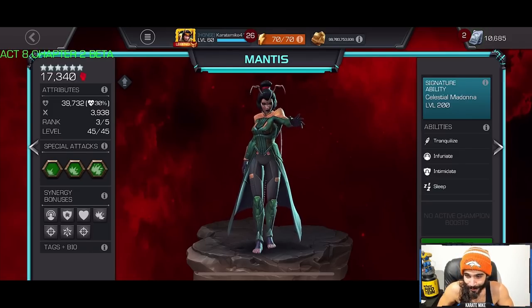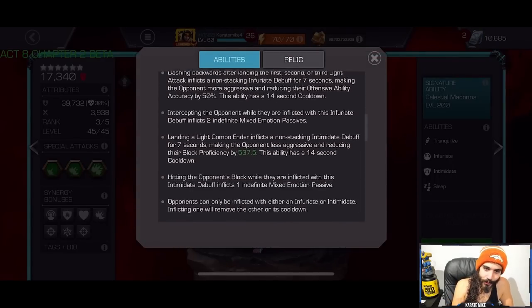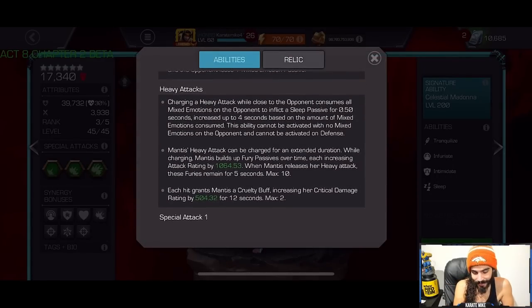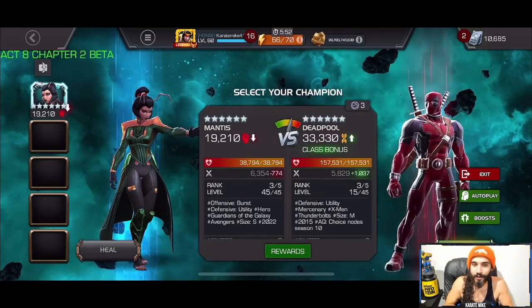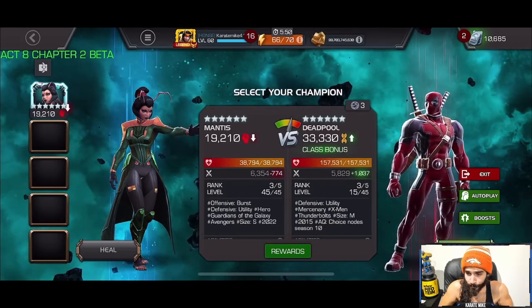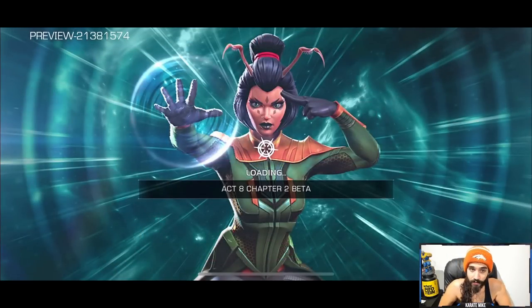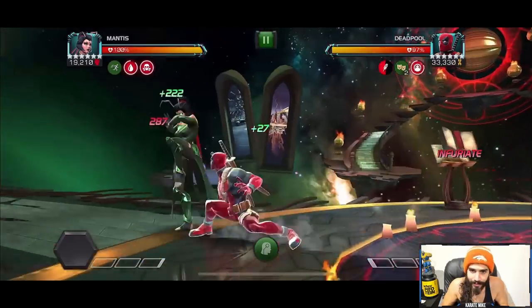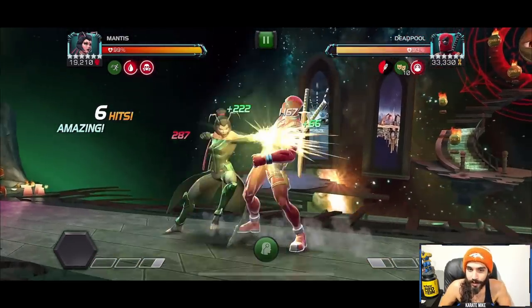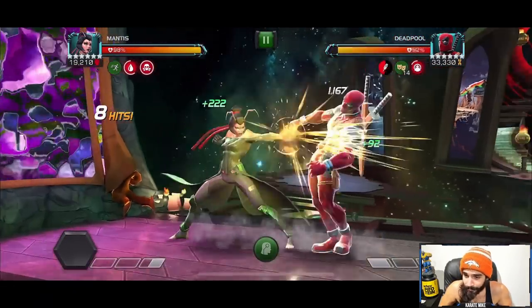We're gonna jump right into Mantis today and go over everything — how she works, what she does, different rotations. Before we do that I'm going to show you a fight and then explain everything that happened while we go over abilities. The fights are pretty fast, so we're gonna watch Deadpool first. I'll be showing a lot of different fights — with suicides and without. This one's standard Mantis with suicides against Deadpool.